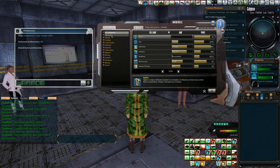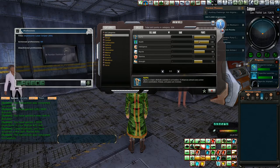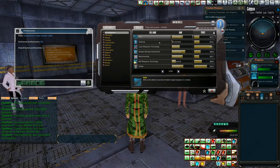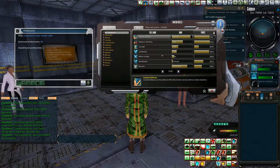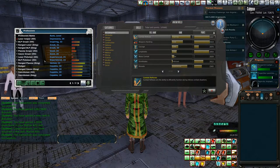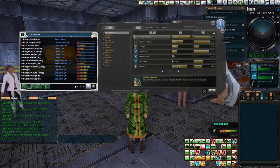Let's open up my attributes. I'm not sure if it raised any of the actual attributes, but something good happened in here — there's Bravado right there. It's always good to try to get extra little skills.